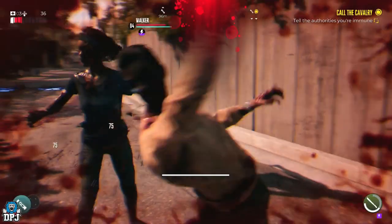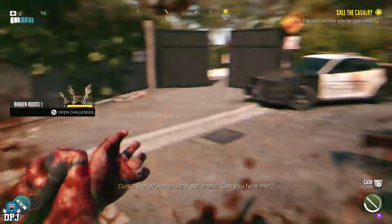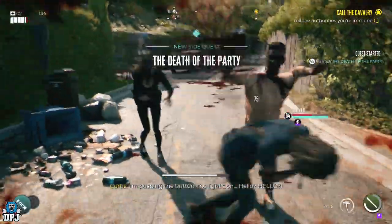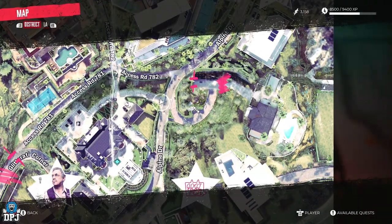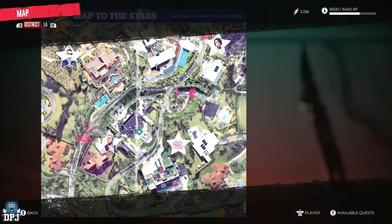So upon leaving Emma's Mansion, you will progress down this street if you're following the pinned main mission, which you can do within your inventory. Now as you get further down this street, if you stay slightly to the right of the street, a side quest will pop up called The Death of the Party, where you have to help an old actor called Curtis.